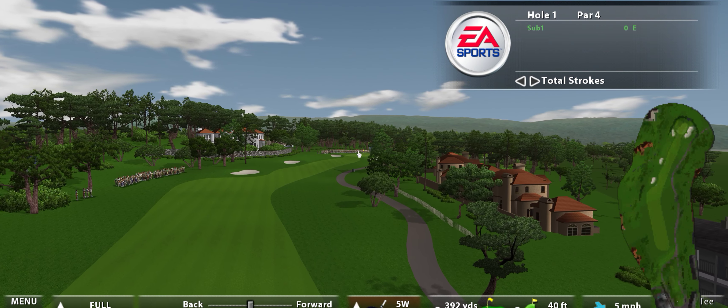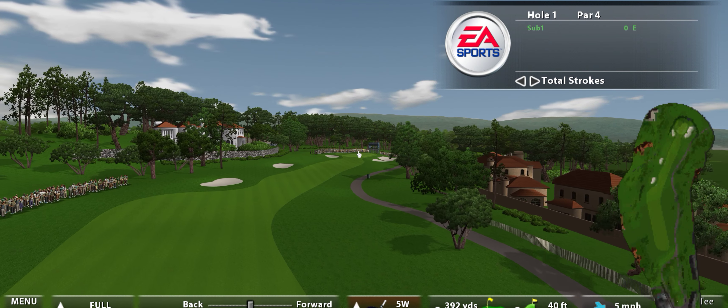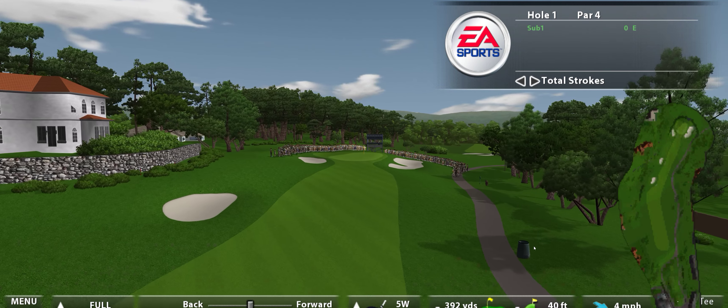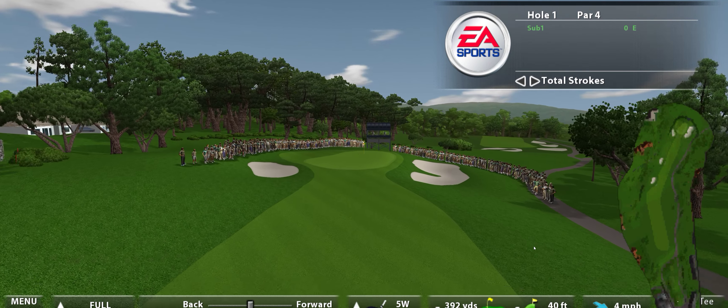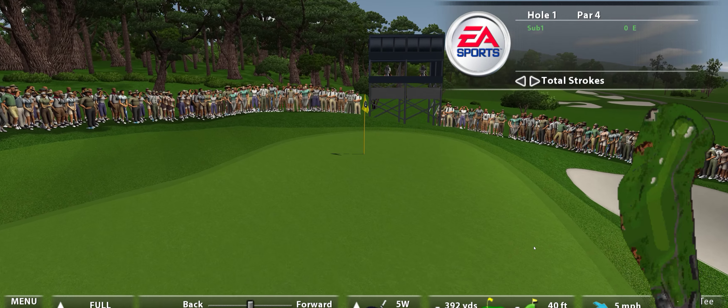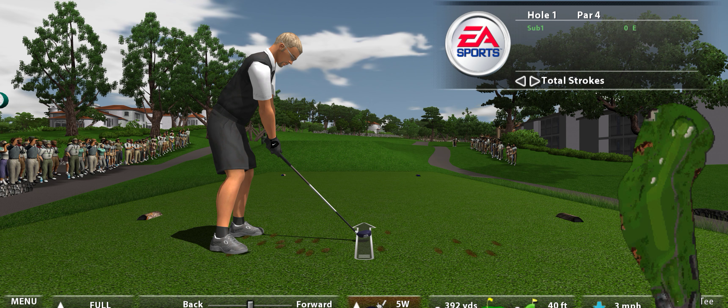Little Beach Golf Links — the perfect marriage of land and sea that many have called one of the most beautiful places on Earth. Hello again, everybody. I'm Gary McCord for EA Sports. My colleague David Faraday is with us today and will be calling the action from down on the golf course. Let's send it down to the first tee.